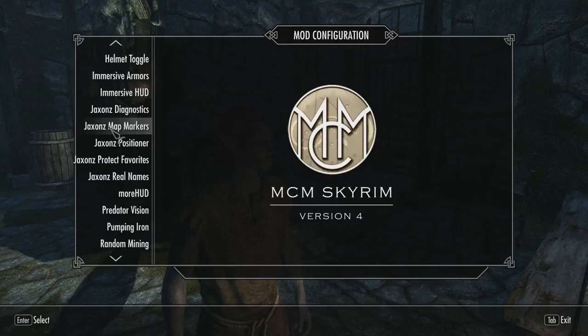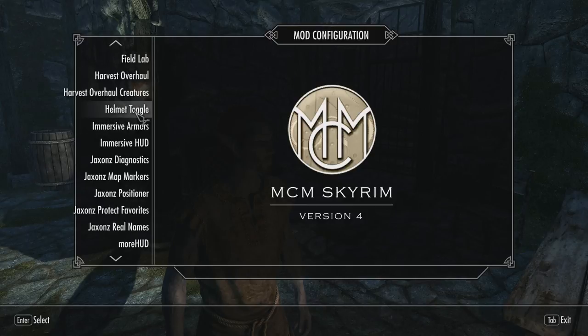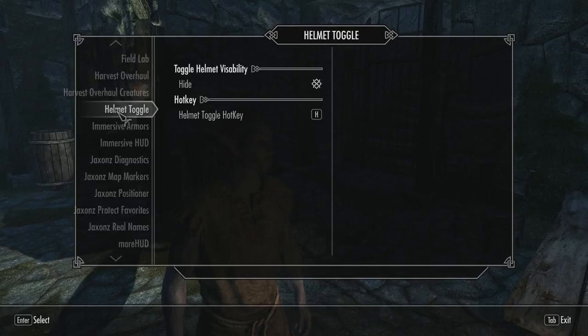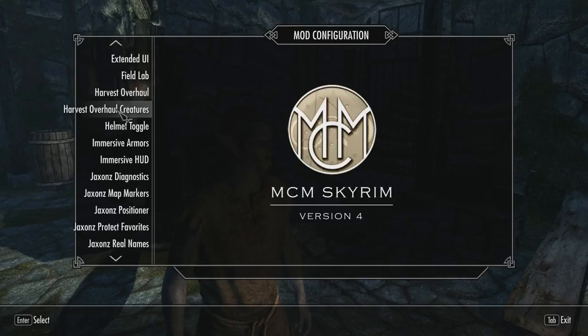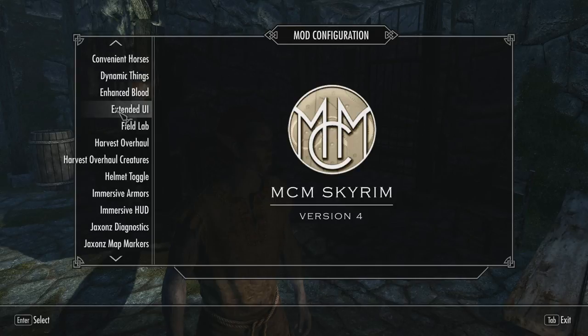I'm using Jackson's Map Markers, which allows you to place your own custom map markers on items, people, locations, and things like that. Helmet Toggle is another one I haven't used before — it allows you to hide your helmet and still have the properties of wearing one. I took the Creature Overhaul mod off because it was conflicting with something else. I was using Familiar Faces, but it was also not working properly with some other mods — I believe it was conflicting with Amazing Follower Tweaks.